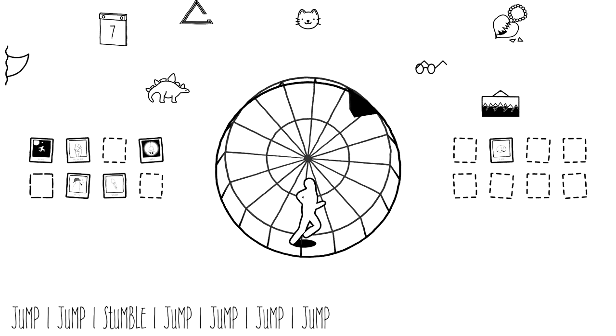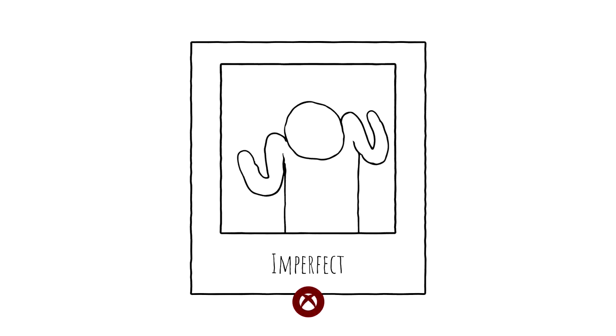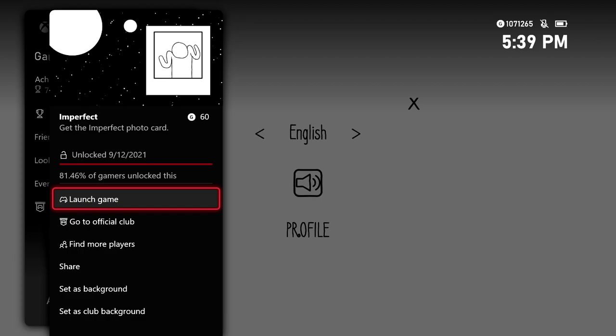Nonetheless, if you happen to make it through all seven hurdles and happen to get the correct sequence, you should be good for the photo card as well as the achievement. 60 gamerscore, and that's all there is to it.